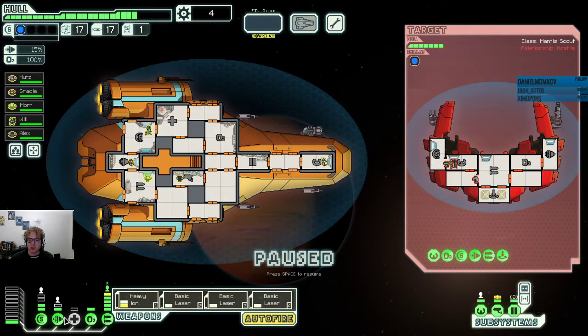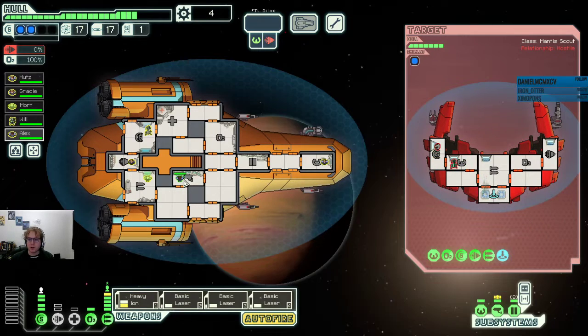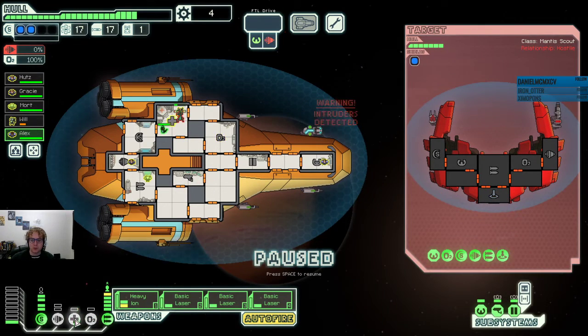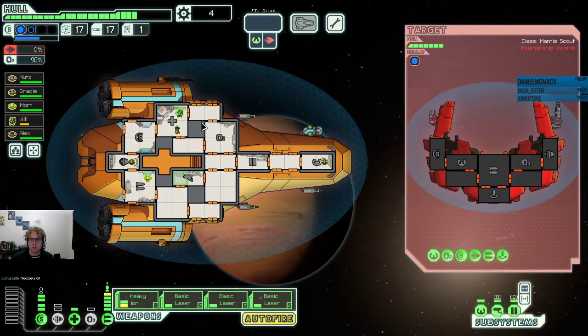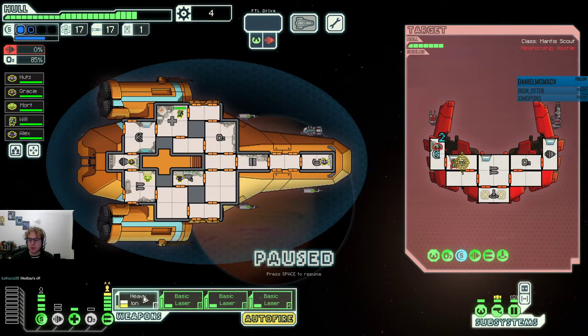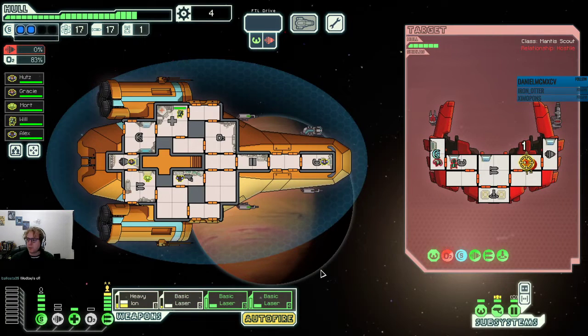We got another ship with lasers. I'm going to send a mantis to teleport in. We have the right setup here. We are invulnerable to this ship — they have a basic laser and a small laser, so we can't die from them. We go and kill this mantis, which is pretty doable. Medbay being off is fine. Since we've already learned to upgrade our ship setup, I think we can starve them out.